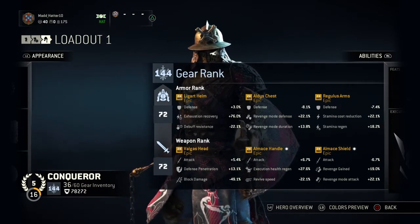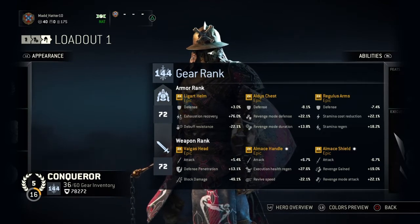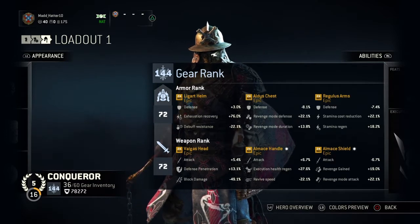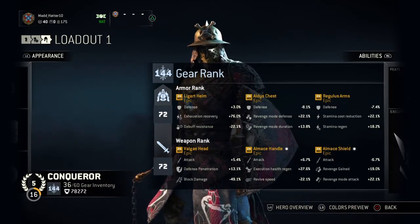Obviously I went with attack and defense penetration. I went with defense penetration over block damage because defense penetration is — well, it's a flat value, not a percentage. So it really helps with those people that are tanky or have high defense.